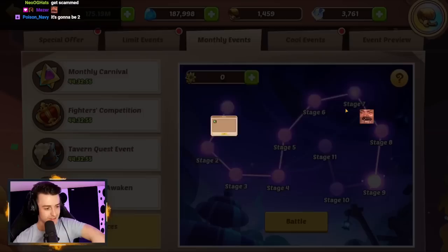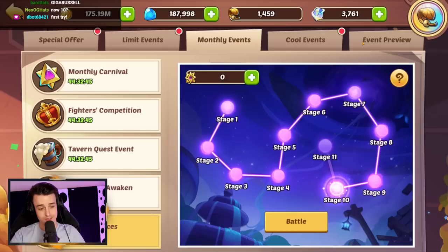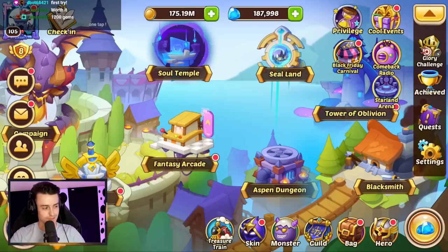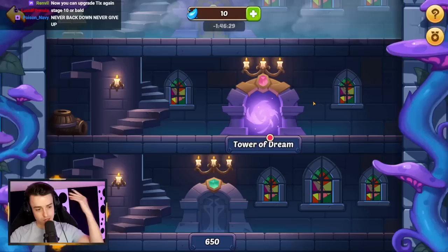There it is. Absolutely wild. Took us about 25 final attacks there, still nice though. Still really nice. Stage nine! Broken Spaces stage 9, dude. I did not expect that to be on the cards today. 1,200 gems for all that stuff is actually kind of sweet.